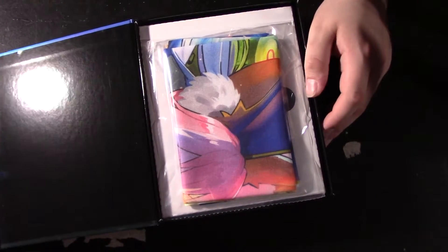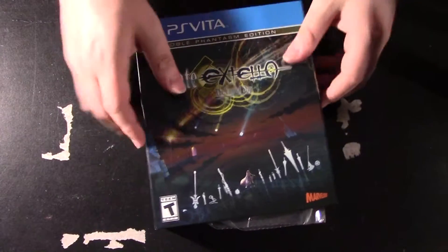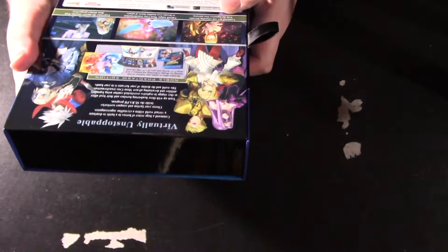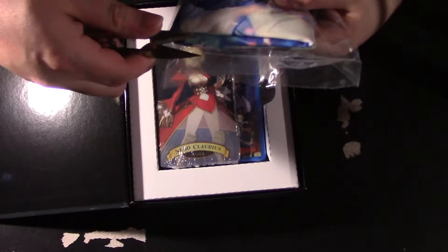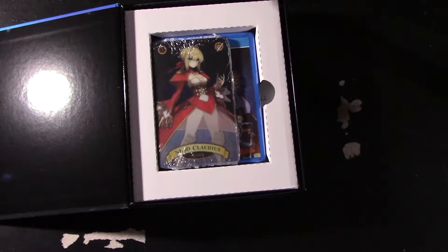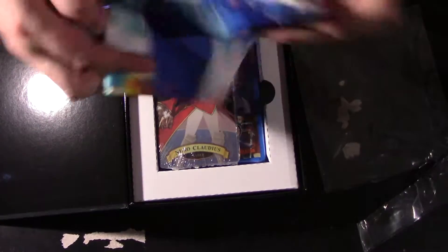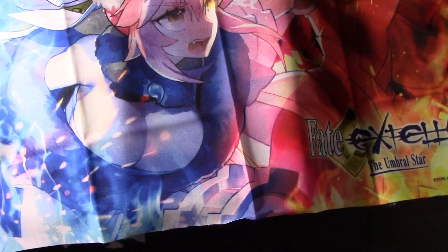Let's go ahead and open the box and see what's inside. It looks like... a cloth? I think it's a cloth wall scroll. Let me see — yes, it's a cloth wall scroll and it might be two-sided. I need to cut this open with scissors. There are some cool things in here. It is one-sided, but it has all the characters on it. I'll take an HD picture and put it at the end.